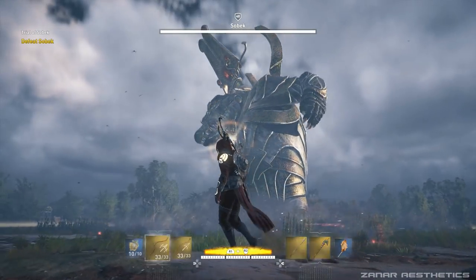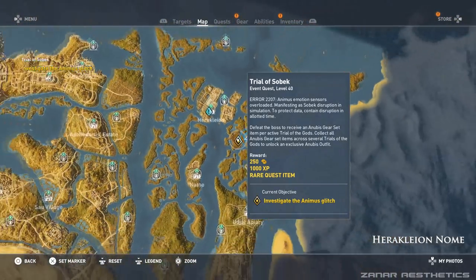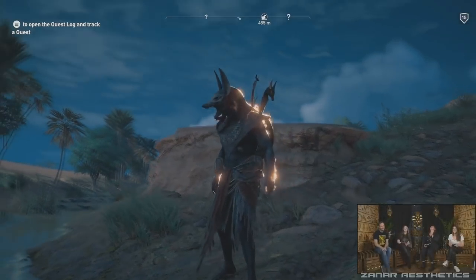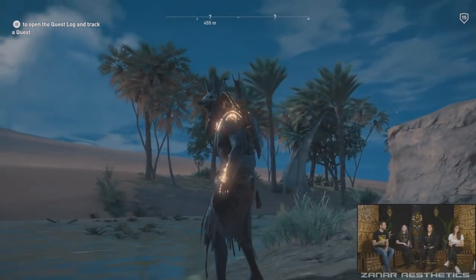Be sure to complete this quest within one week as it will only last one week. After one week the quest will disappear and another Trial of God quest will be added. If you beat all 4 Trials of Gods you will get the ultimate outfit called the Anubis outfit — a legendary Anubis outfit.